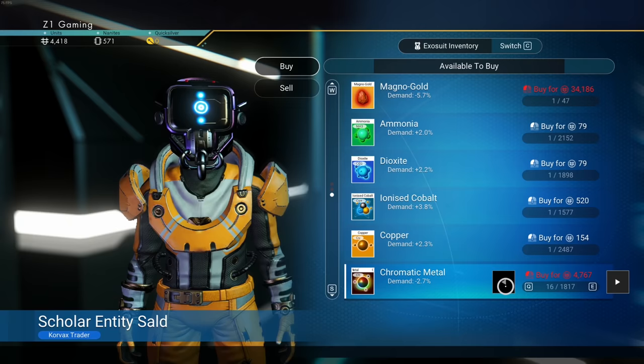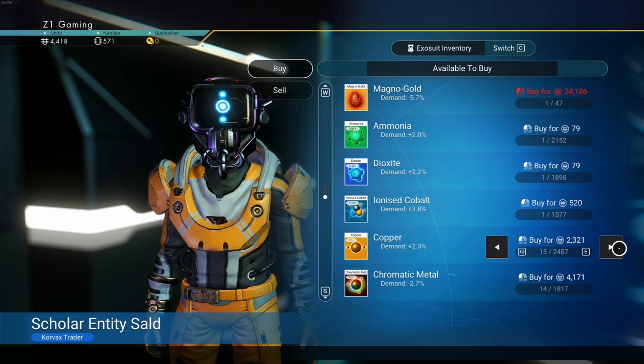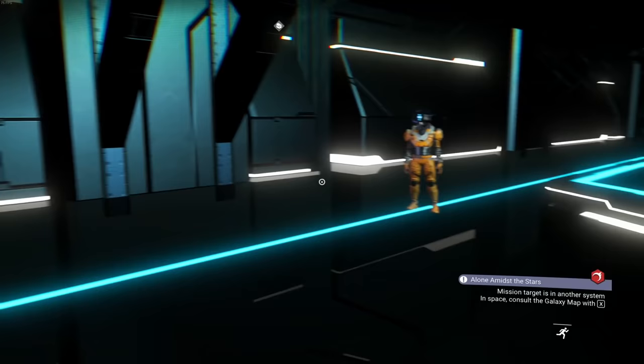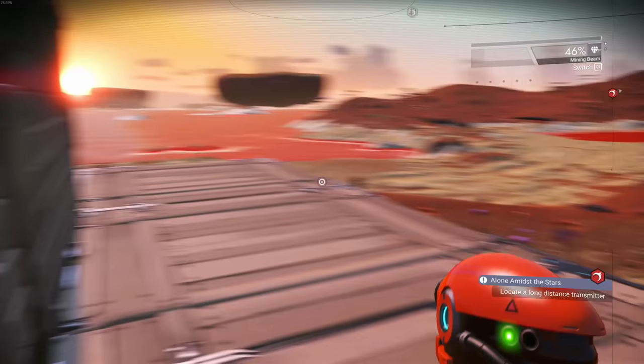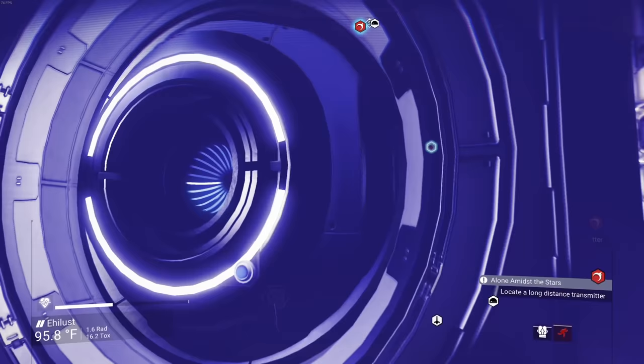I can only buy 14 chromatic metal at a time from the terminal — it's so expensive. I'll take ferrite dust though since that's always useful. Back home we need to work with what we have: 40 chromatic metal and 184 copper — not remotely enough. I find a good-sized copper deposit and mine it, getting 938 total. The conversion ratio is two-to-one so we barely have enough for one refiner.